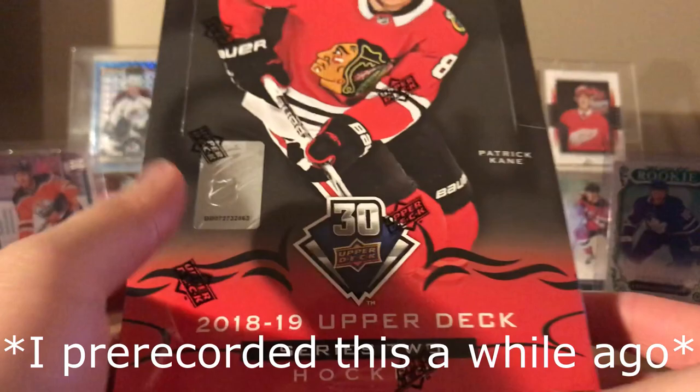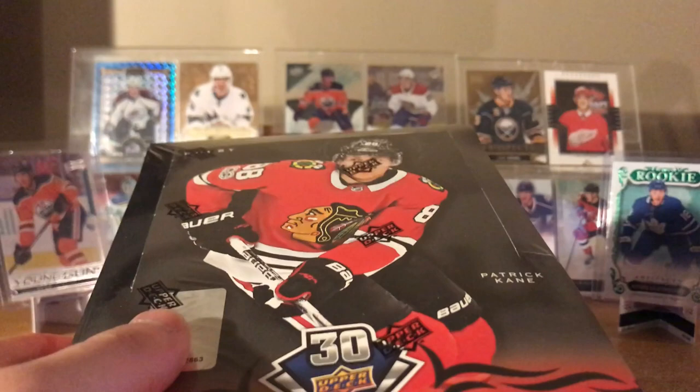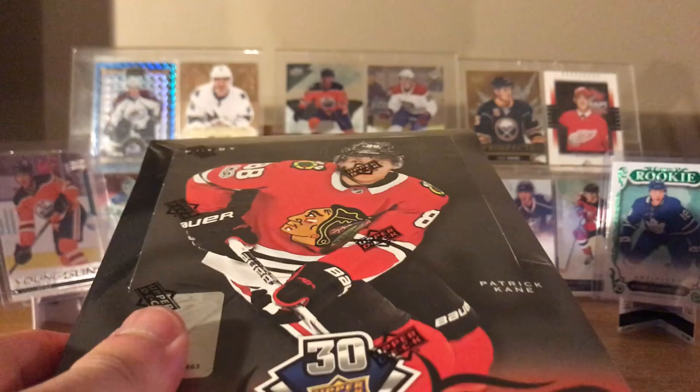Hey, what's up guys. Today I got a box of 2018-19 Series 2 hobby box — just under $100 so I thought, why not. The key young guns in here are Svechnikov, Kachuk, and Kotkaniemi. Kachuk especially was a highlight. Under $100 for a hobby box, I'll take it. Six young guns in here, chance at a clear cut young gun.